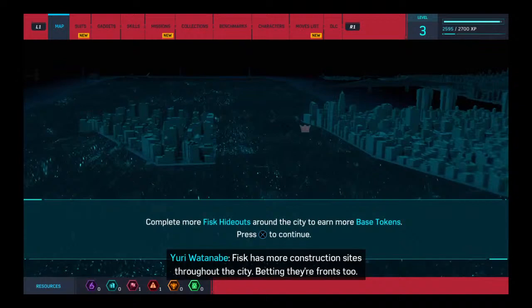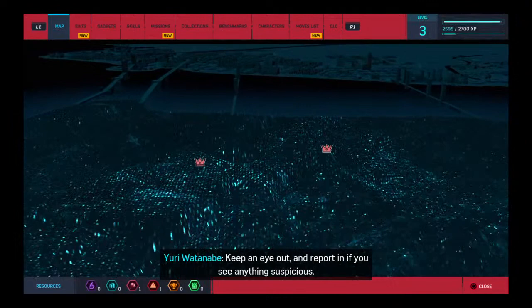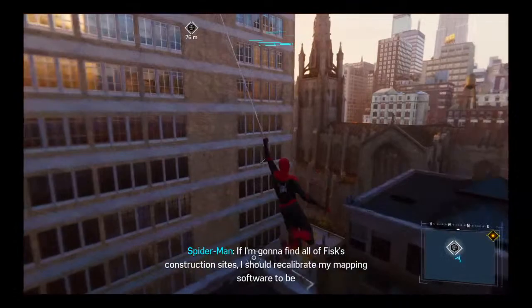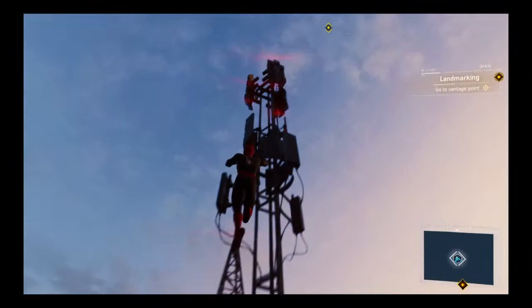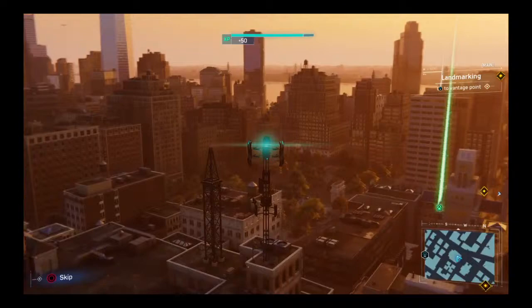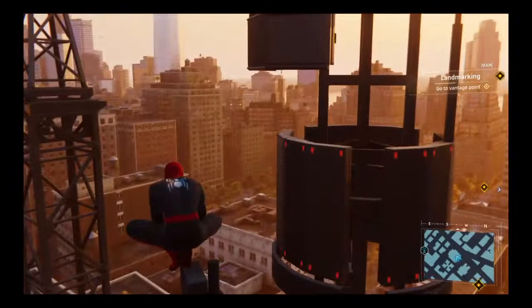I didn't know how to click on that. Now we're getting introduced to base tokens. I'm going to hit up that derailings tower and get up here. I don't know what district we're in — I think we only have one left. Let's get to that vantage point.